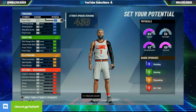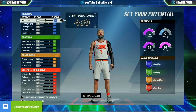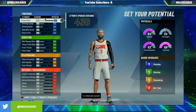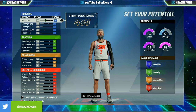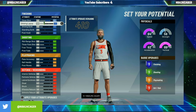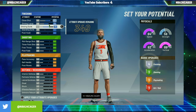Now comes the tricky part of this build. I have to get this right, otherwise it will not come up. You'll get an all-around two-way — you won't get a two-way slasher, but you'll get most of them. So you're going to max, max, and max.